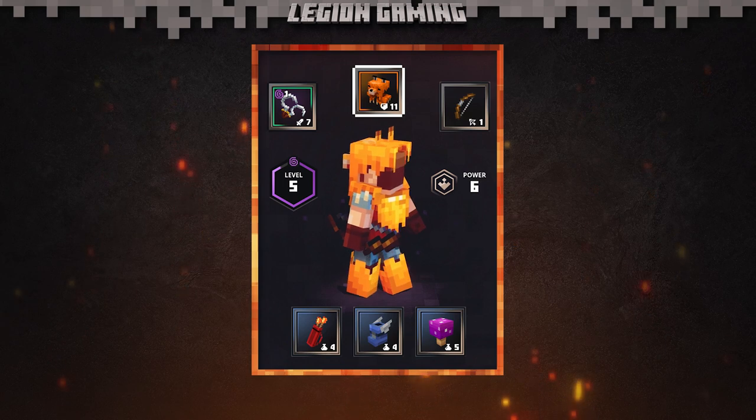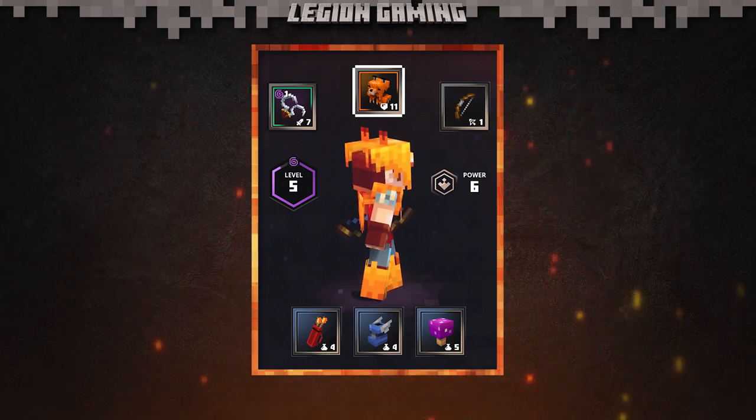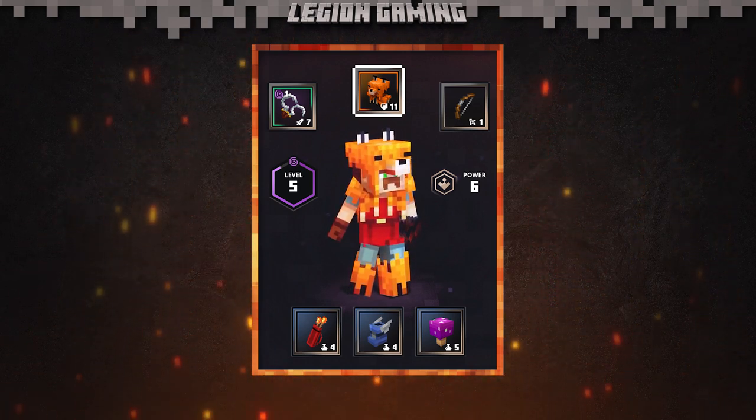In terms of design, it looks very similar to the Wolf Armor you've probably seen in the game, but the color variation makes it really stand out. The orange pops off the screen, so you'll always know exactly where you are when fighting off the enemy.